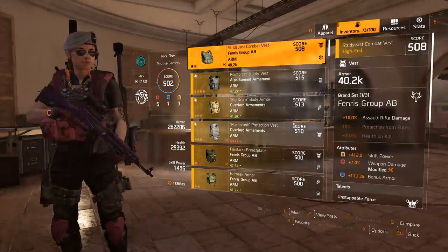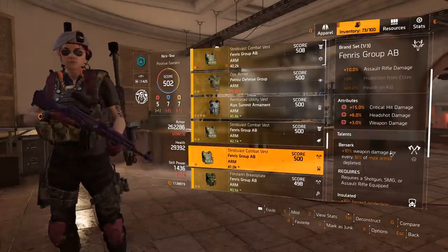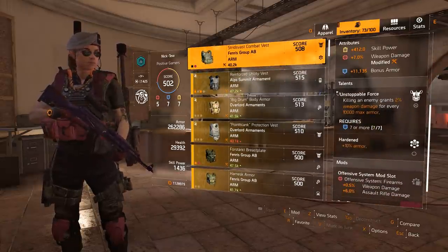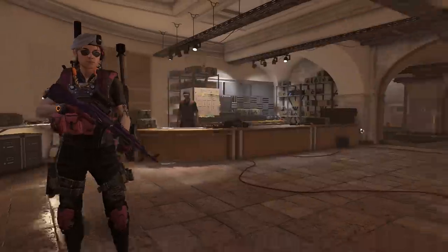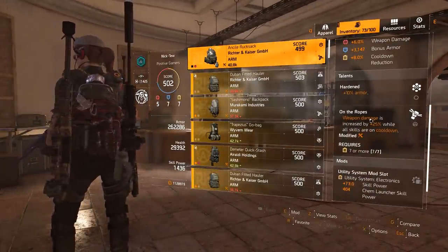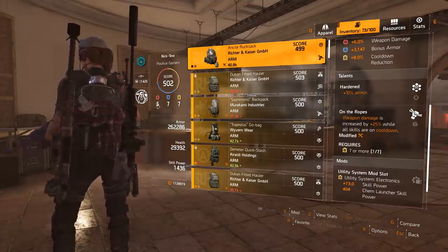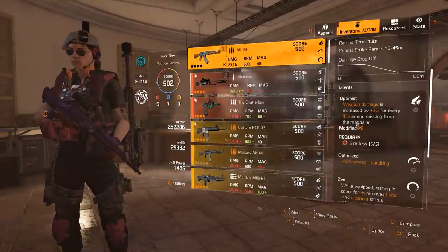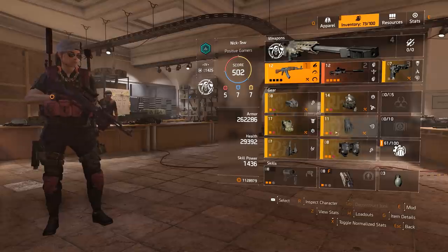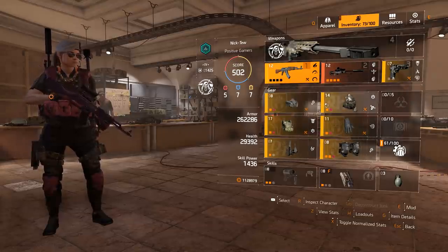That is usually going to tie in with what talents you're going to go for. Like if I'm going for a pure damage build, I'm not going to unlock something like Unstoppable Force — I'd probably want Berserk. Or if I'm going for a lot of armor, I'd want Unstoppable Force. Like the build I'm using now at 5-7-7: I'm making sure I'm getting seven defensive for Unstoppable Force and seven utility for On the Ropes, then staying at five so I can unlock the talent Optimist. Figuring out beforehand what talents you want depending on your playstyle is incredibly important.